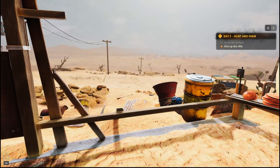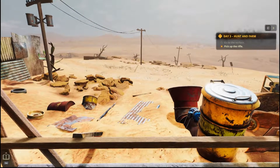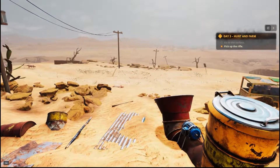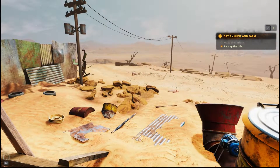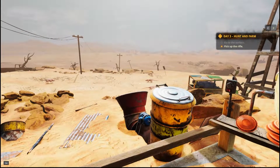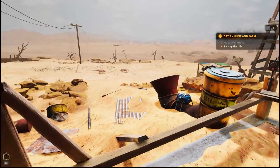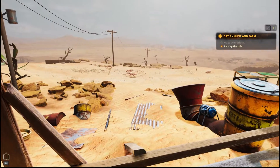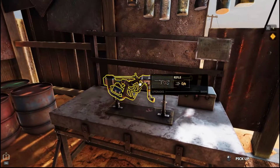We're out here on the surface and this is so different. Oh my gosh, there are things out there — have mercy, they're making noise. Why are there so many? This is nasty. All right, so pick up the rifle, pick up the rifle.